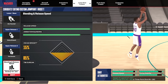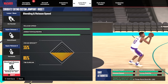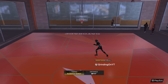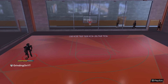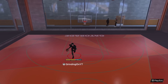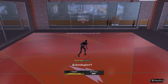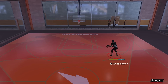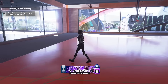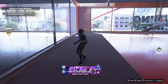The final jump shot is base Eric Pascal, release 1 O'Shea Brissette, release 2 Tim Duncan. Max release speed, blending 15% O'Shea Brissette, 85% Tim Duncan. This is just another version of the Eric Pascal base in case you don't like the first one. My version is very quick; this one is slower but easier to time once you get used to it. I'm on a 65 overall 7-foot center build that I'm going to be upgrading later.